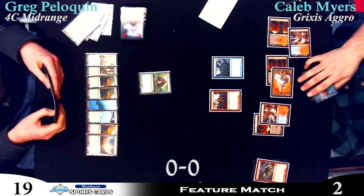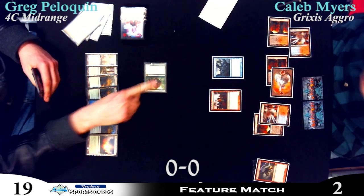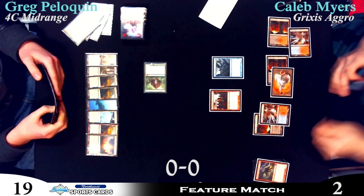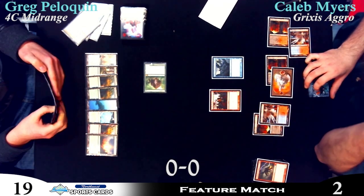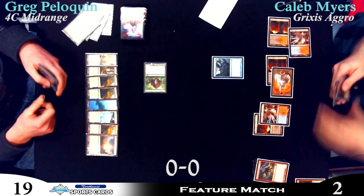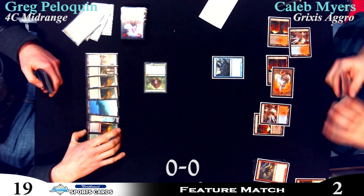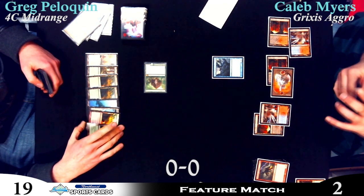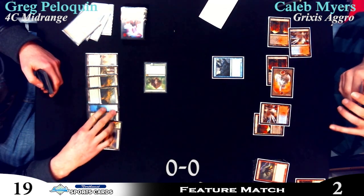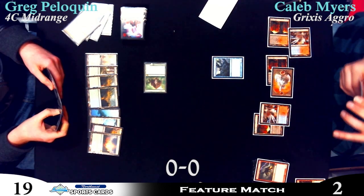He's got two chump blockers — they are not paired. The rich get richer as Greg plays another land, just saving some gas for another Sphinx's Revelation. I wonder what he's thinking about right now — is he afraid of a Hellrider? I don't think so; I think he was just making sure there was no play to win him the game. He probably just wants to check all possible ways he could win this game right now.